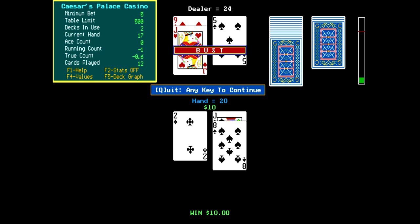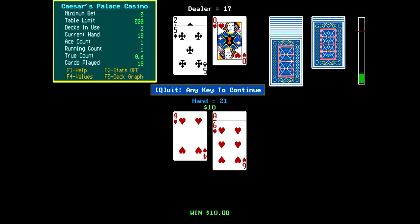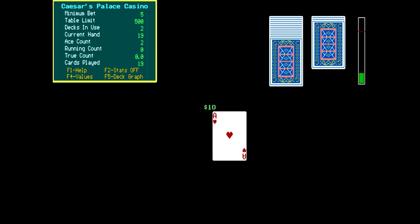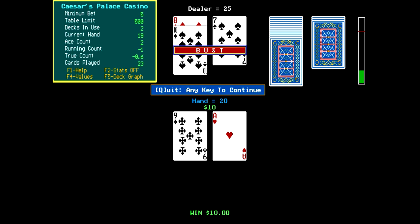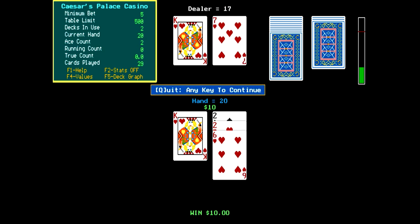On the surface, this seems to be a fairly basic blackjack game, but there is a lot more going on behind the scenes and a lot more options to take advantage of. I think all things considered, this is actually a fairly decent blackjack program. The question is, is it worth $30? You have to consider when this came out - it had file dates of 89, so it's actually pretty old. And yet it has high-res EGA graphics. This is actually pretty decent for when it came out. I'd say if blackjack was your thing, this would actually be worth $30 in the late 80s.